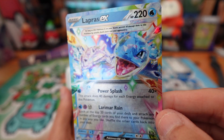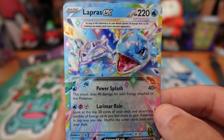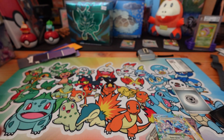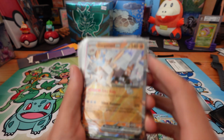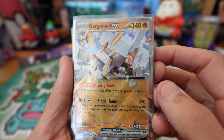Lapras EX — this is a gorgeous card. I can't quite remember where I pulled this from. The Garganicle was from the ETB — I believe the Stellar Crown ETB.